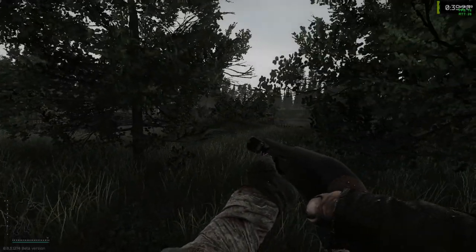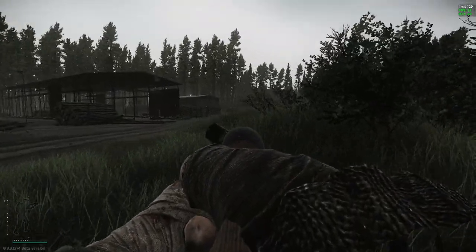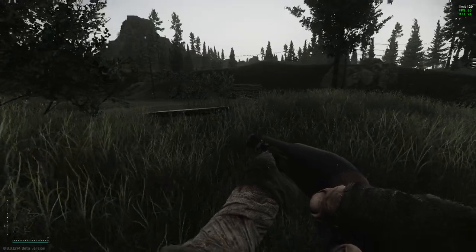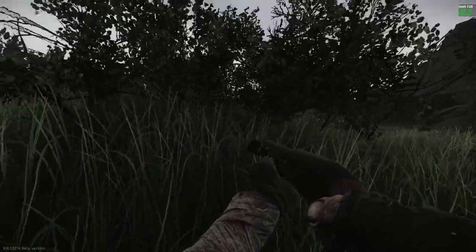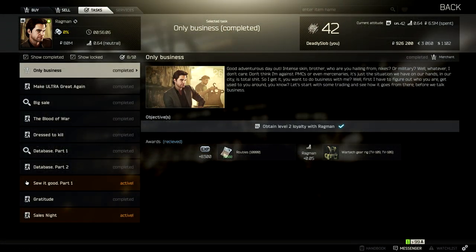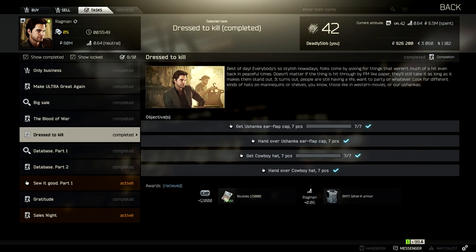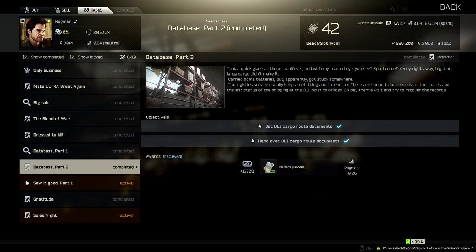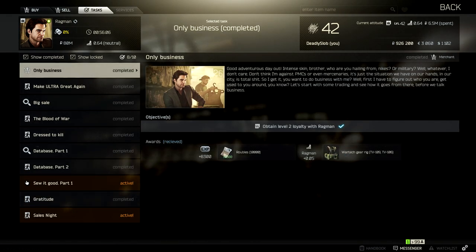Hey guys, welcome back to the channel for some more Scav and Tarkov. Today we're going to be taking a look at a few Ragman tasks — the first ones that you can accept and complete out of the 17 in the series. The tasks we're going to be covering are: Only Business, Make Ultra Great Again, Big Sale, The Blood of War, Dress to Kill, Database Part 1, Database Part 2, and Gratitude.